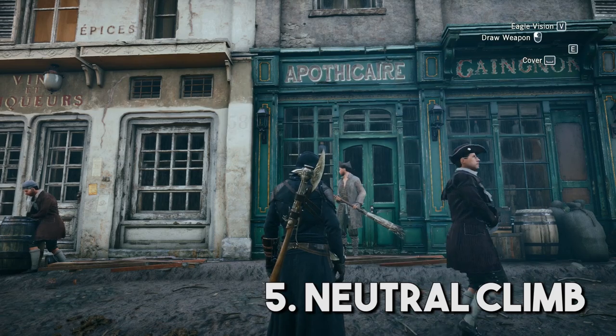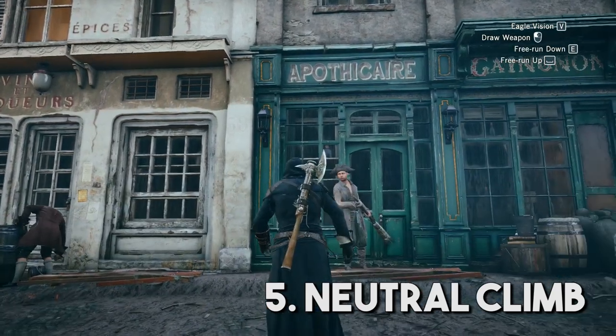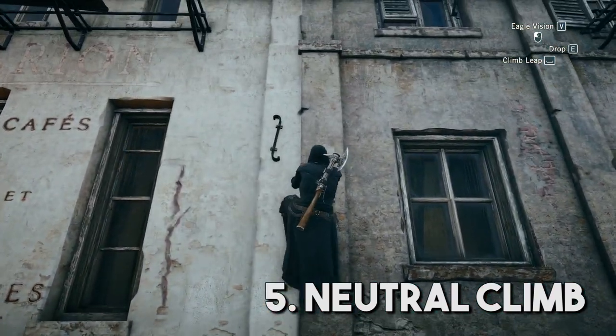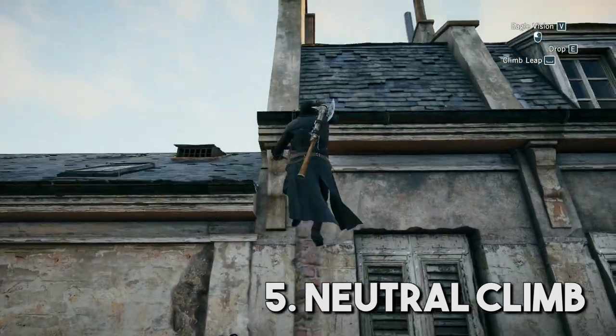Neutral Climb. The slowest way to climb a building in Unity is to begin a climb, release all of your buttons except for your movement input, and just push forward or up. You can see that this isn't terribly fast, but it'll get you where you want to go.